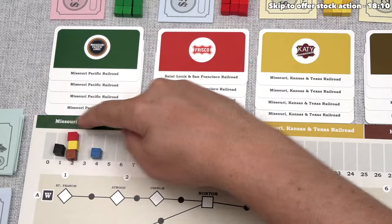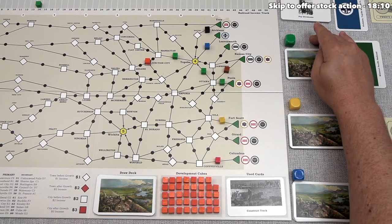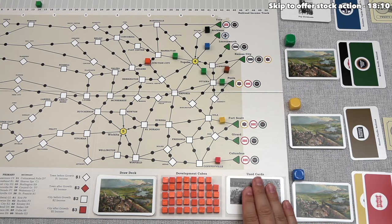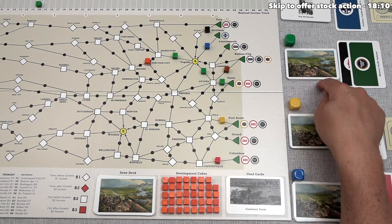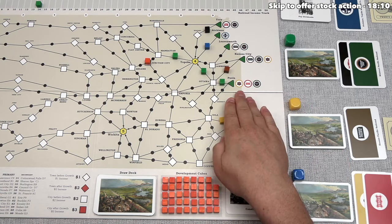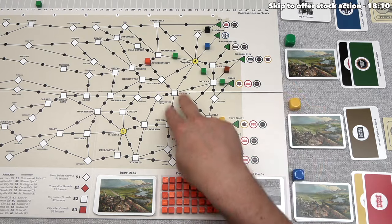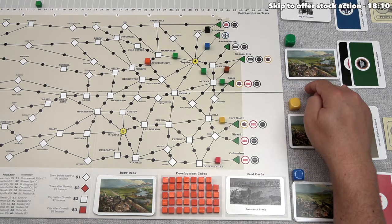Each cube placed increases income for both connected cities. Topeka has income 4, Manhattan is a square adding 2 — so that cube adds 6. The second cube is also connected to Topeka for 4, plus the Manhattan square for 2, adding another 6. Total income increase is 12, jumping the green railroad from 2 up to 14. If construct track is pulled randomly from the deck, the active player can only place a single cube and cannot go west or place two cubes.